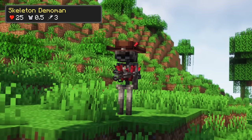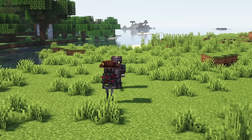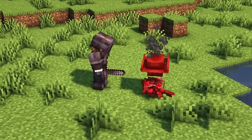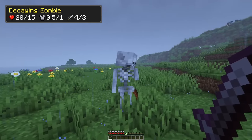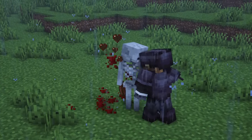Skeleton Demomen are similar to decrepit skeletons. However, they don't burn in the sun and when their health drops to a certain limit, they will stand still and start detonating. So you have to kill them quickly or run away. They can drop gunpowder and bones upon dying. Decaying zombies are like normal zombies, but when they are on low health, their flesh falls off, dropping rotten flesh items or bones and they will turn into decrepit skeletons.